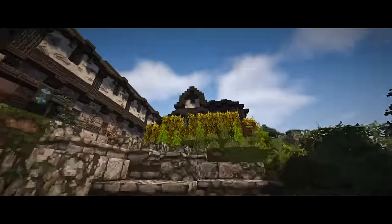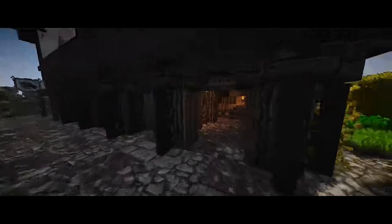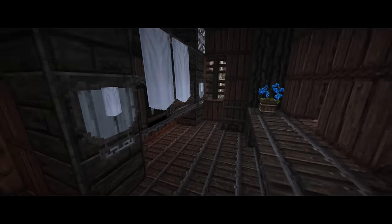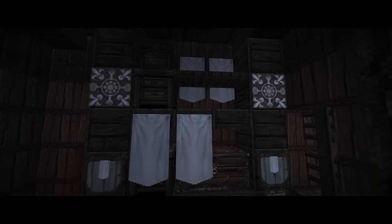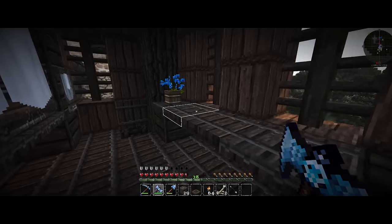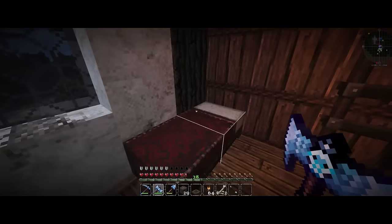All I have left to do is one or two rooms up here. Right in here I've been starting to work on what I want to be a storage room — I'm not very happy with it so far. I'll probably change these blocks so it's not the same as the floor, maybe just stairs and a half slab. Then in here we have this room left to do and this room left to do.